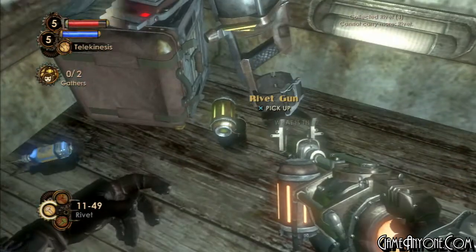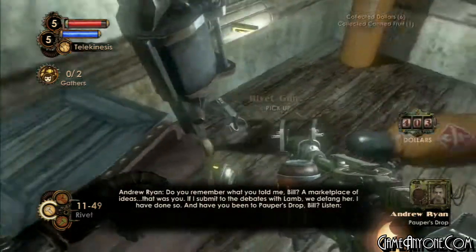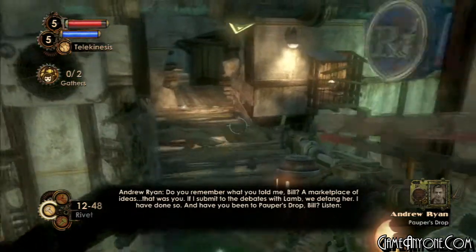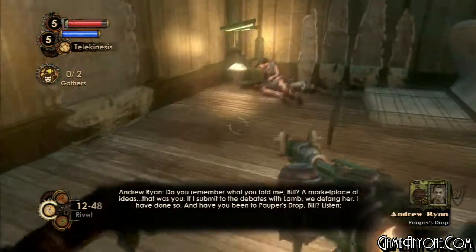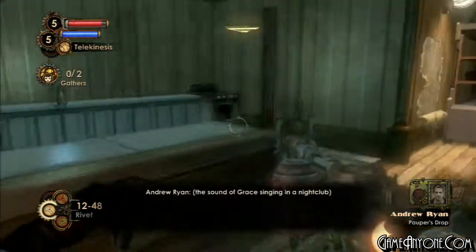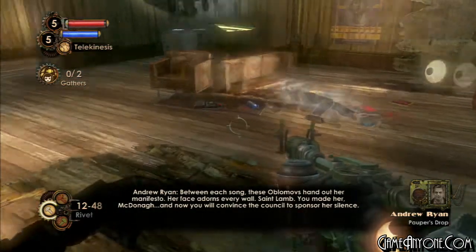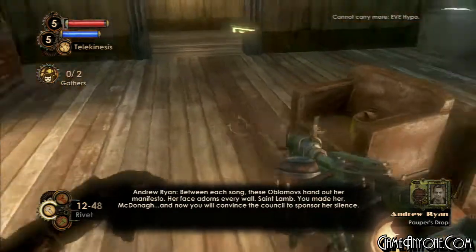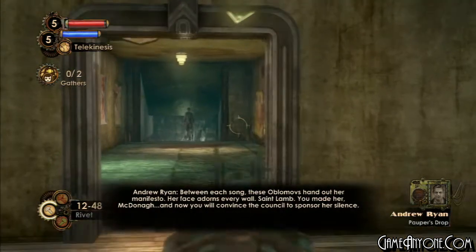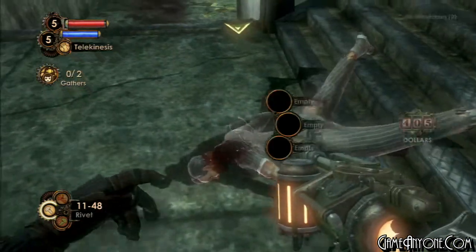Inside here is an audio diary by Andrew Ryan - it is Popper's Drop. Let's take a listen. 'Do you remember what you told me, Bill? A marketplace of ideas - that was you. If I submit to the debates with Lamb, we defang her. I've done so. And have you been to Popper's Drop, Bill? Listen. Between each song, these Zablonovs hand out her manifesto. Her face adorns every wall. Saint Lamb. You made her, McDonough. And now you will convince the council to sponsor her silence.' Which led into the closing of the Limbo Room, completely ruining Grace Holloway's life and leaving her penniless. Man, Andrew Ryan - you're an asshole.